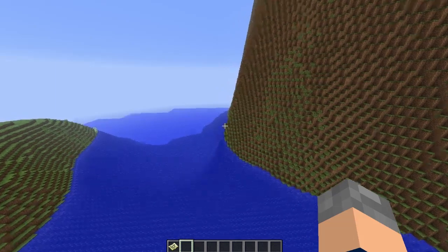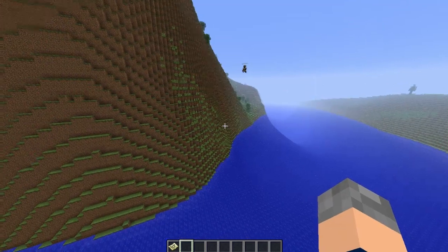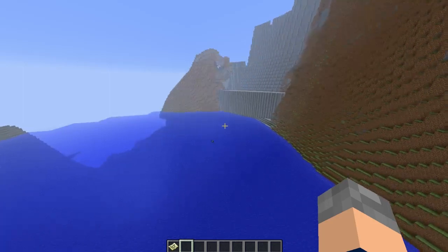It looks way nicer as a river. Why would you make a bridge over a canal? This is why it shouldn't be a canal — because why would you have a dam next to a canal? You know that bridge we were thinking about? That's why.